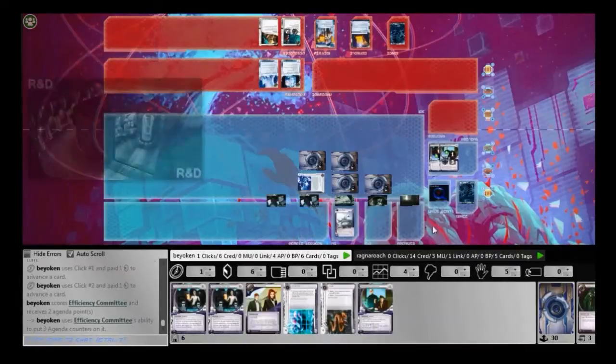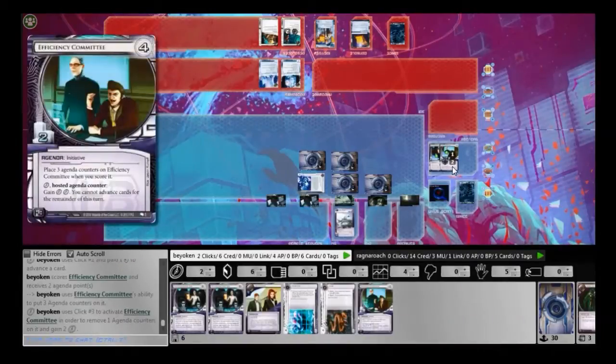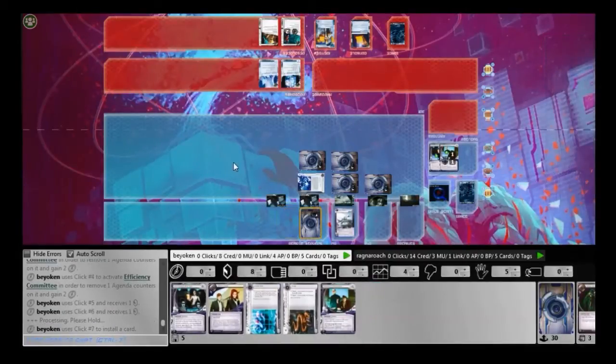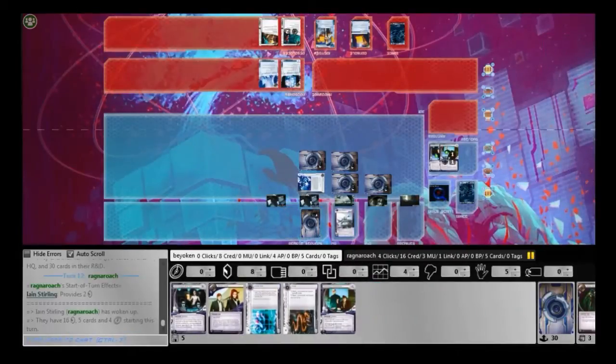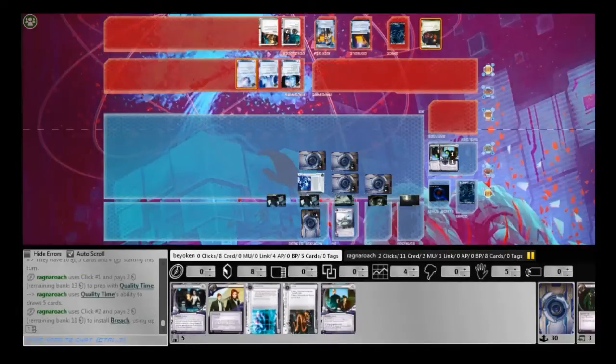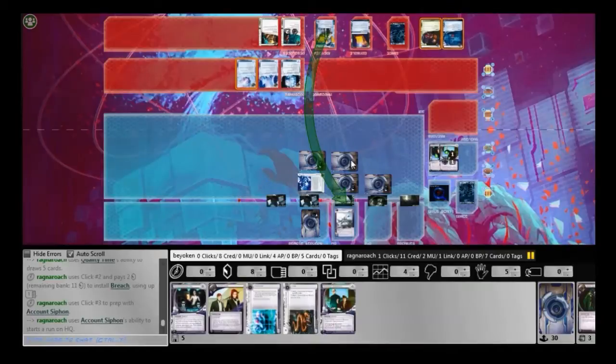I already had a fantastic start thanks to Celebrity Gift. It allowed me to boost my credits to insane levels, which lets me score lots of agendas in a row. Right now I've scored 2 agendas and I'm on my 3rd one. This is looking quite good for me. And the best news is he revealed his hand — he played his Alias, Passport, and Breach. So I know there's no way he's going to be able to, pardon the pun, Breach my defenses on my remote. My remote is the most secure server of them all.